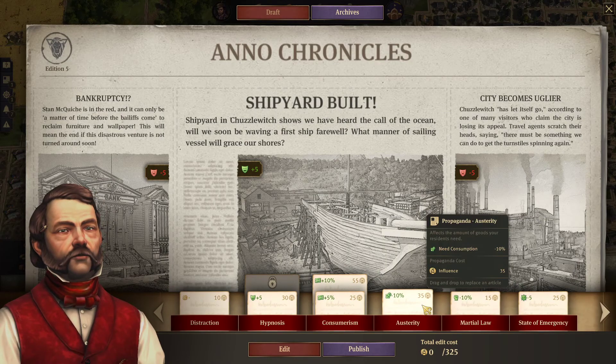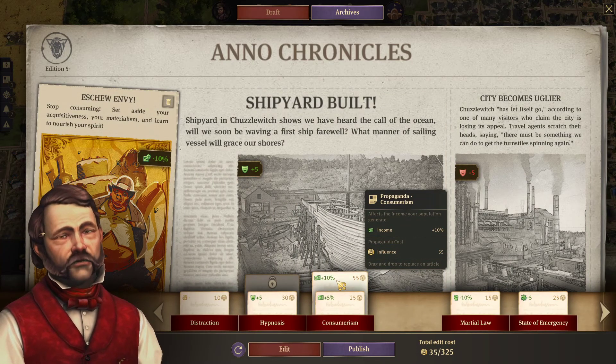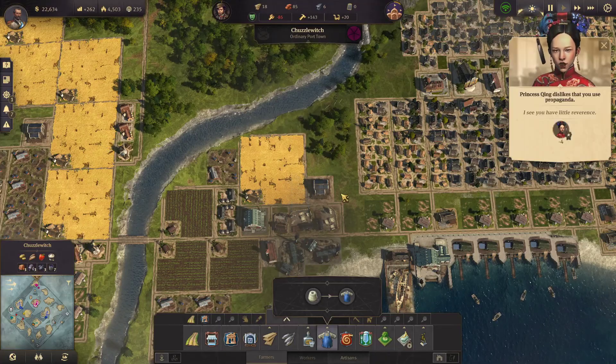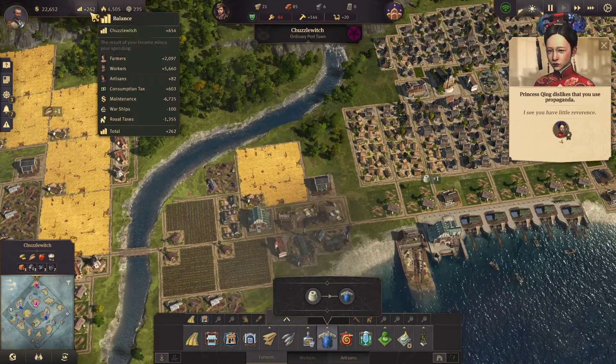We've got some better options in the newspaper. Minus 10% chance of rioting or minus 10% need for consumption — let's do that. And we can go plus 10% income which we definitely need. Let's publish that. Sorry princess — I know you don't like our propaganda, but look, we're in the plus money now.